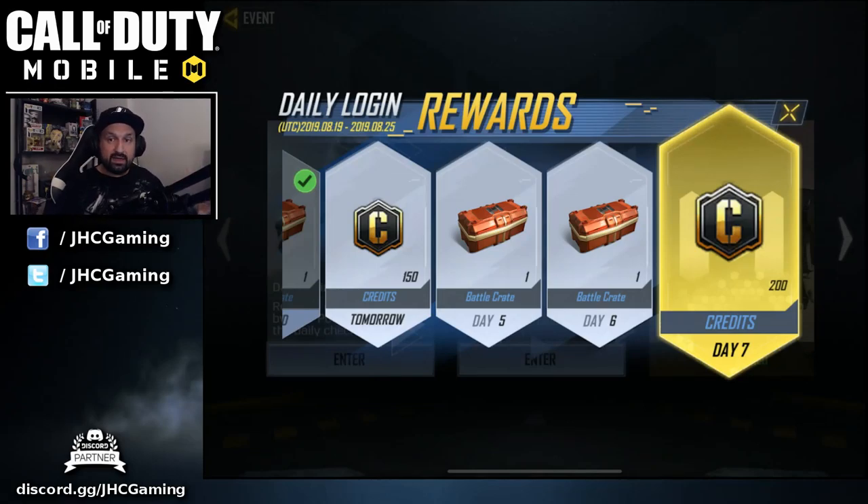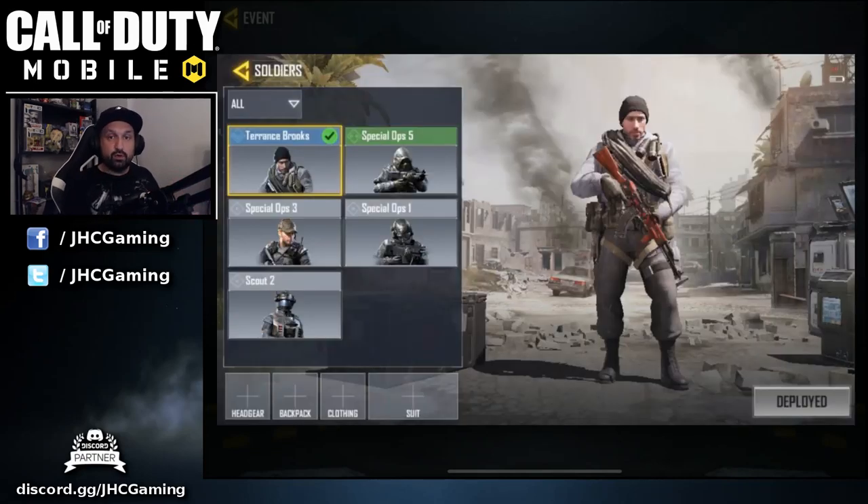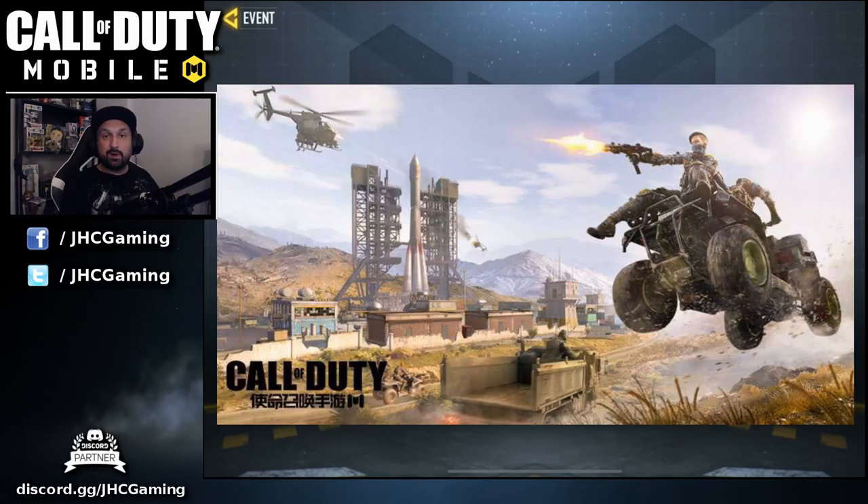I told you guys about battle crates you get for free just by playing every day through daily login rewards. There's a special hidden skin in the battle crates — if you're lucky you have a chance to get it. It is named Terence Brooks, and it's been reported that some guys got it from the battle crates. It's not listed in the platinum crate. Leave a comment if you can confirm — I'm pretty sure that's what I've seen on Reddit and Discord. You can't really grind your way to get it, you just need to be lucky.